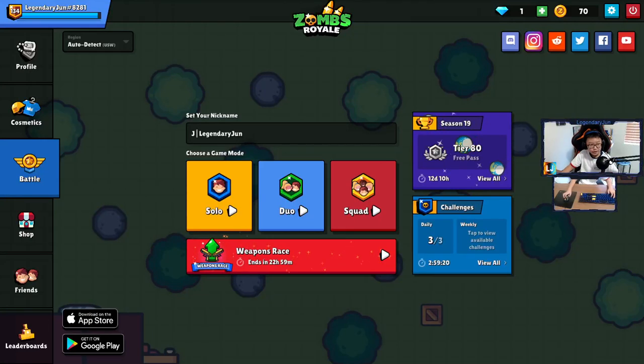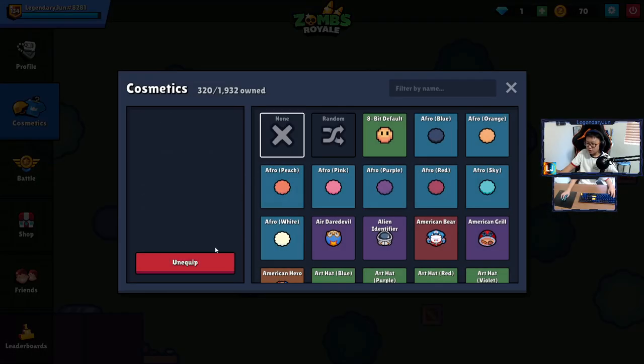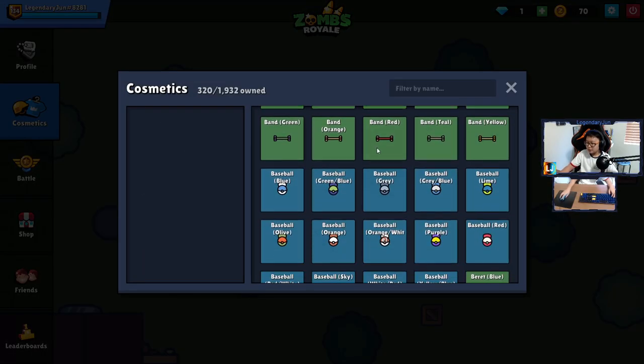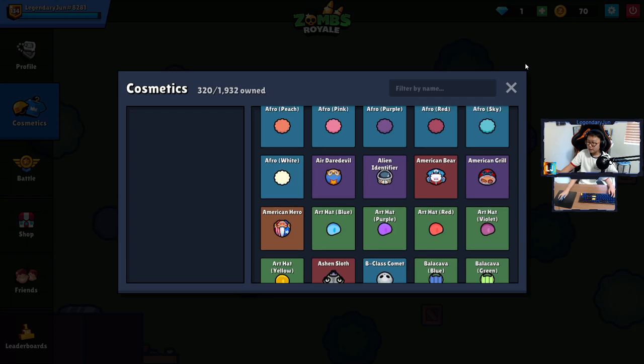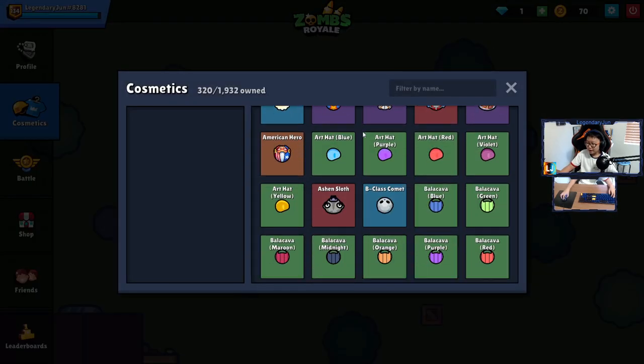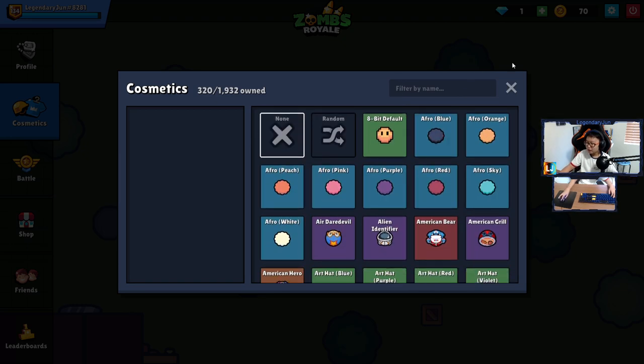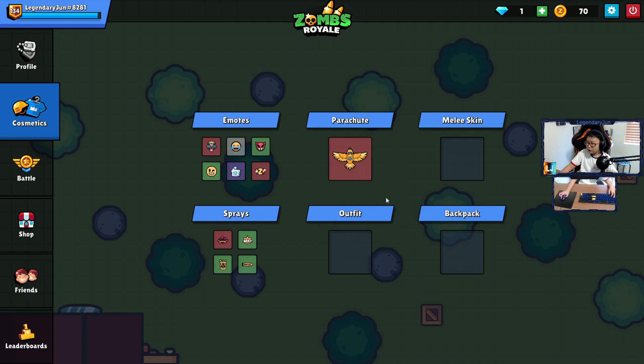Welcome back to another video. A lot of you guys have commented on my videos or DM'd me on Discord for a locker reveal, so that's what we're going to do today. There's not much to show — I didn't buy a lot of skins or really any battle passes, so mostly it's free battle pass stuff and a couple of store-bought skins.